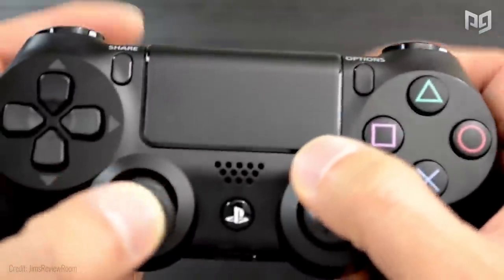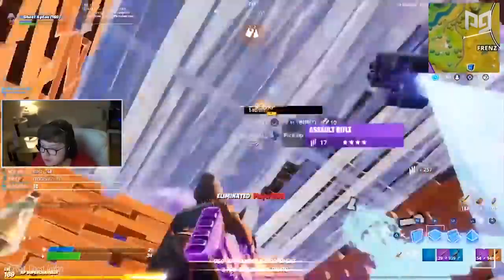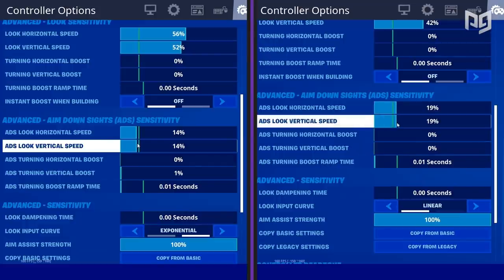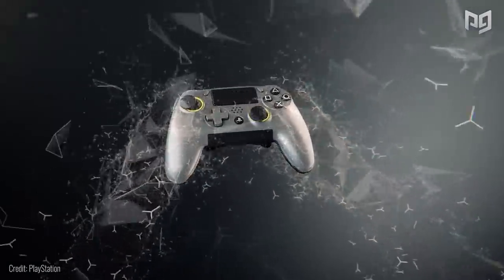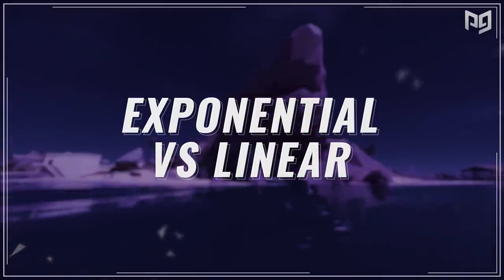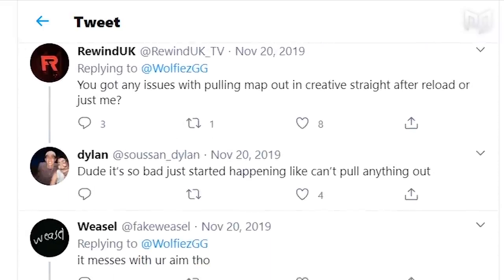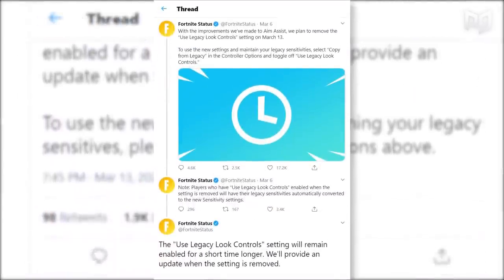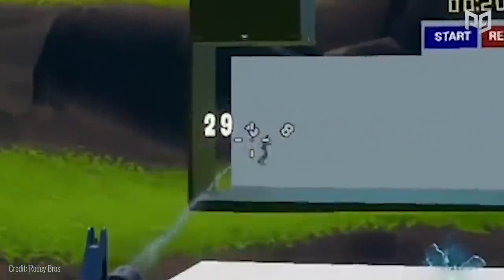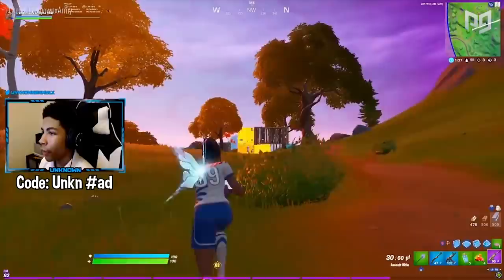We've gone over the best sensitivities for two of the most dominant play styles. Now let's move on to the debate between exponential and linear. In just a moment you're going to know which sensitivity input is more dominant and why. We're going to put an end to the heated debate: hundreds of thousands of controller players think linear is better, while hundreds of thousands think exponential is better. This argument sprang up like wildfire upon the announcement of the removal of legacy aiming — before legacy was removed, it was clearly the most dominant controller aim input — but now controller players face the hard challenge of choosing between the two.